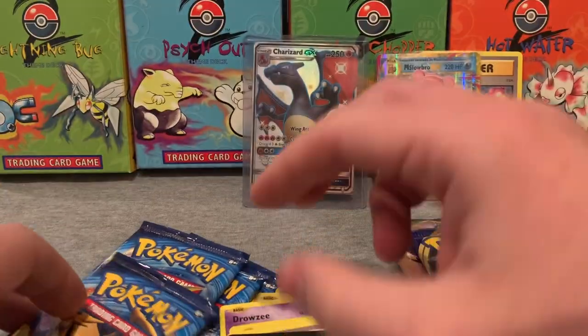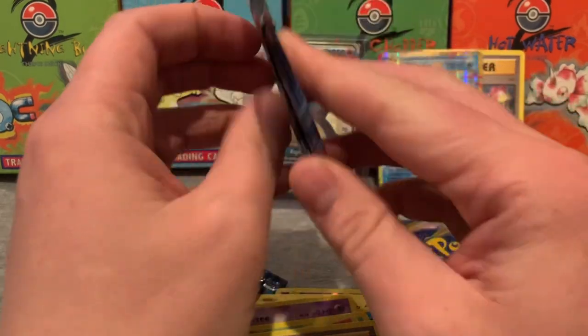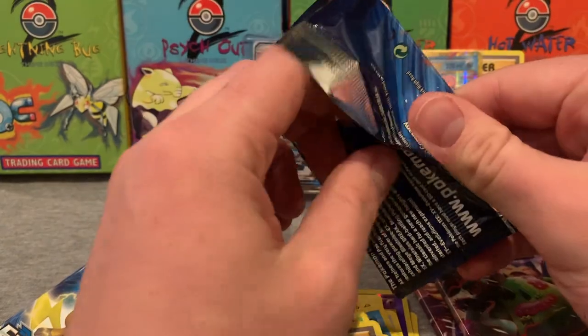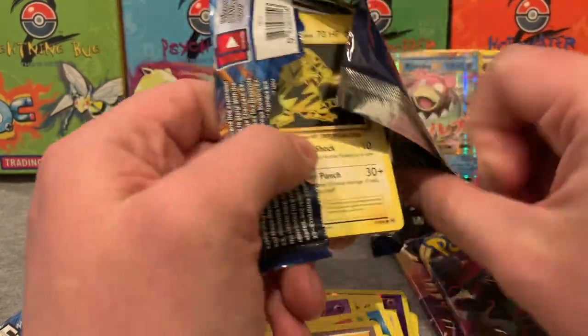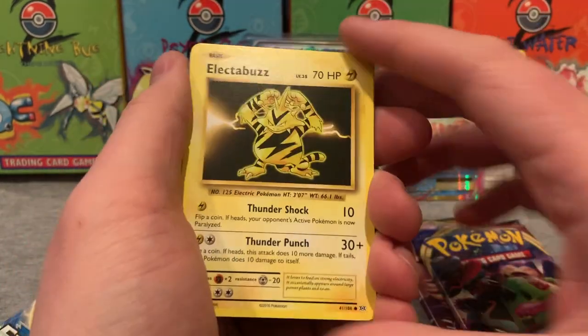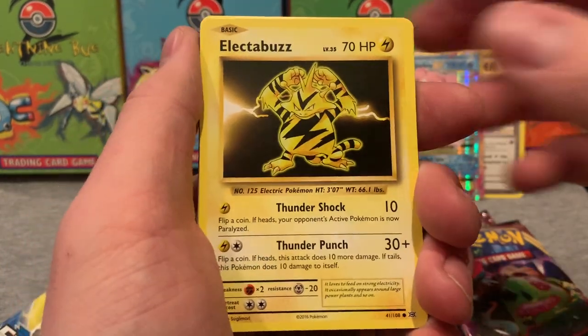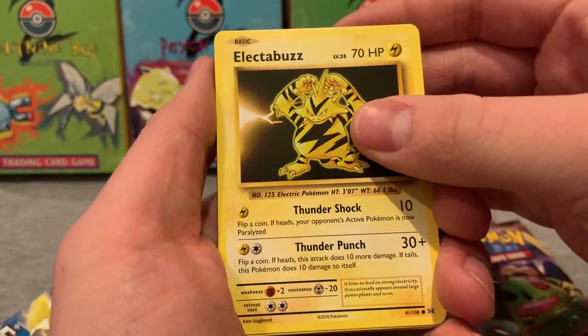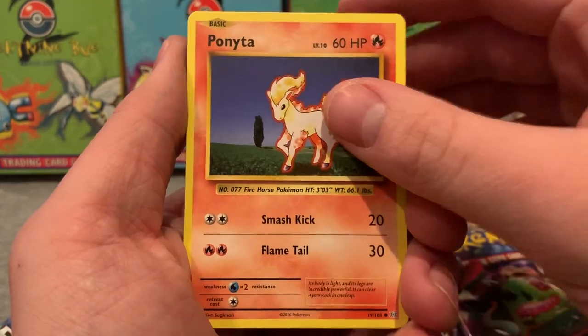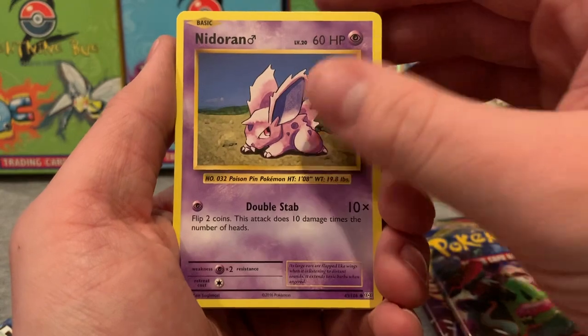Guys, we have everything but the Charizard. I mean come on — how sick is that Mega Slowbro right there? He's just chilling like a champ. I find it interesting that they did Japanese lettering and then English lettering on the Japanese cards. So Electabuzz, Drowzee, Ponyta, Nidoran male, Machop.